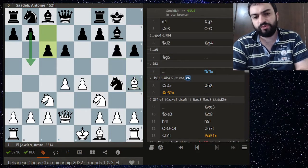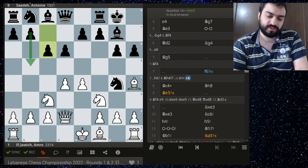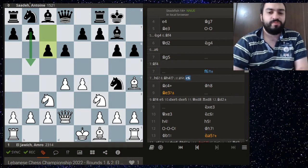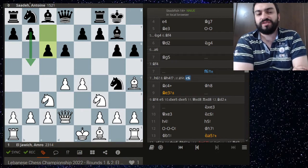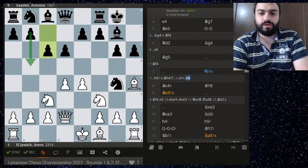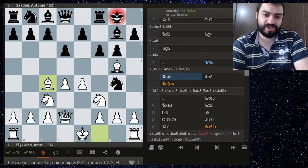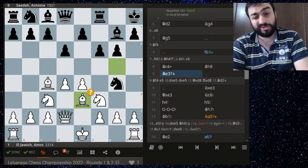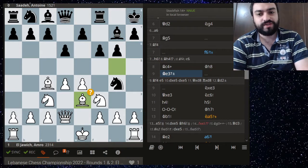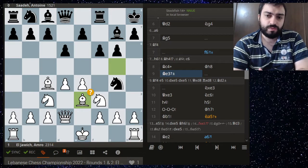White of course remains better in most Pirc positions if white plays well in the opening, but there are good counterattacking chances for black. Instead f6 is a bit weakening — rather a lot weakening. Bishop c4 check, king h8, and now white goes for the surprising bishop e3. Honestly from Amer it's very shocking — he really loves the bishop pair, so I'm quite shocked he played that.